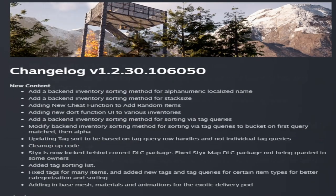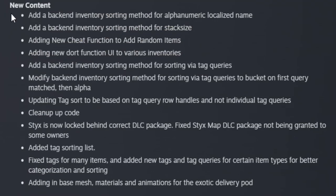We got the changelog and new content this week. They added inventory sorting to the game. It also says they're adding a new cheat function to add random items, but apparently in Discord they've confirmed that new cheat function is just a dev thing.